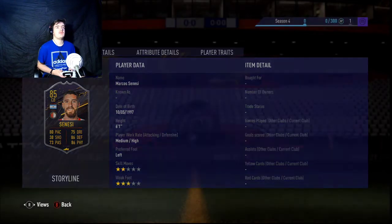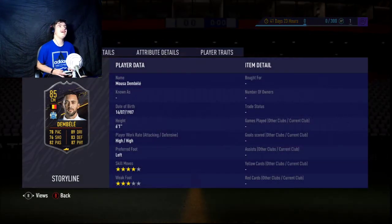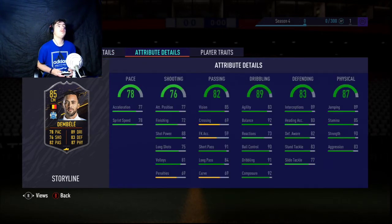And Moussa Dembele - he's back! Four star three star, high high, so he'd be very good box to box. Decent pace, you can always slap a shadow on or something. Good shooting from outside the box but okay shooting from inside. Decent passing, great short and long passing, just crossing and free kick accuracy curve a bit. Great dribbling - a bit low on agility but apart from that it's really good dribbling. Defending is actually not bad so you're better off playing him as CM instead of CAM. Physicals are very good as well.